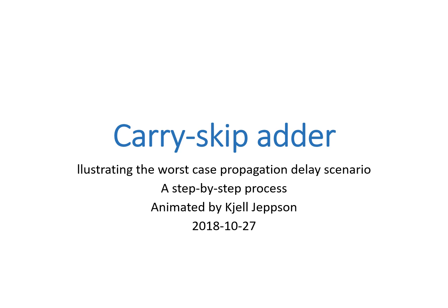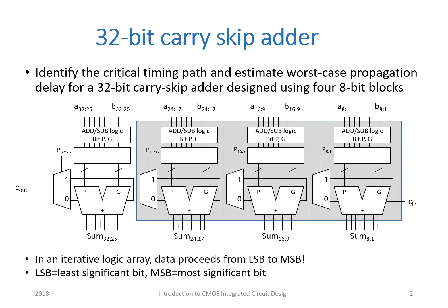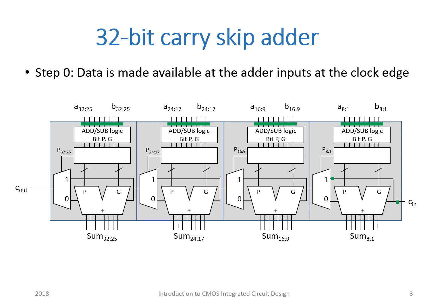This short video lecture contains an attempt to illustrate the worst-case propagation delay scenario in a 32-bit carry-skip adder. Here we have a 32-bit carry-skip adder designed using four 8-bit blocks. In an iterative logic array, data proceeds from the least significant bit to the most significant bit. Our task is to identify the critical timing path and to estimate the worst-case propagation delay. Let's have a step-by-step look at what happens after data is made available to the adder from the input registers at the clock edge.